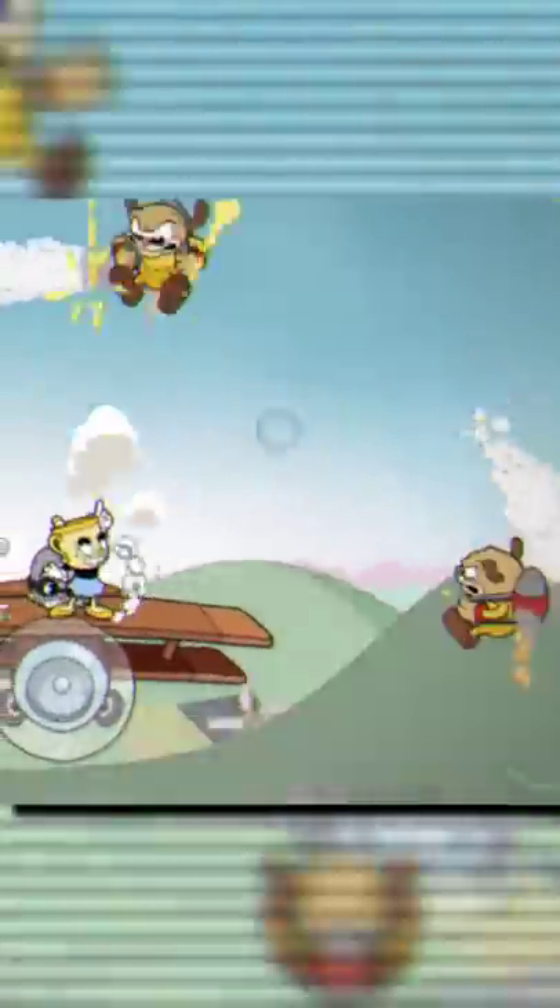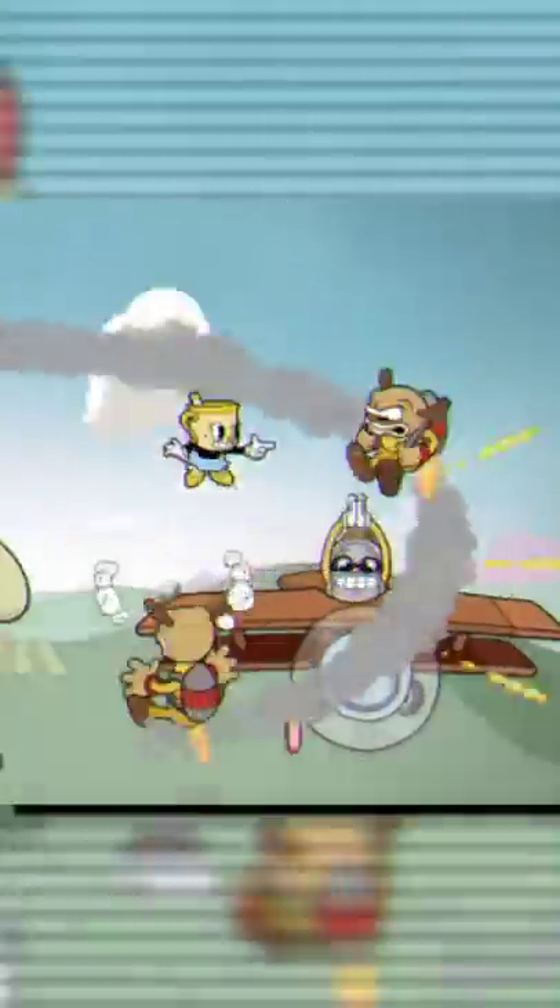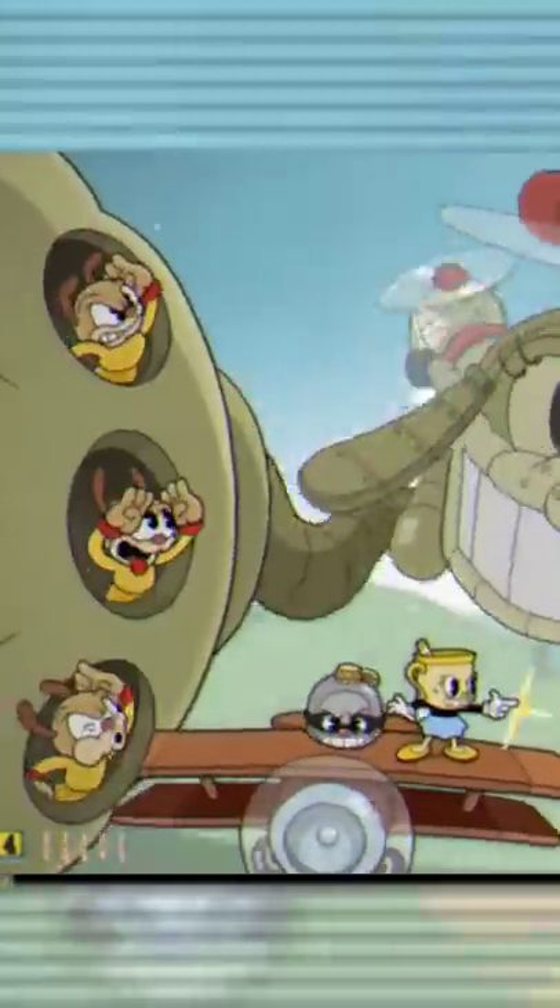So pretty much all you have to do to reach the secret alternate phase is get all four of the jetpack boys here to less than 21% without killing them in the set amount of time you're given. And if you get it right, bam, there you go, you've made it. Enjoy!